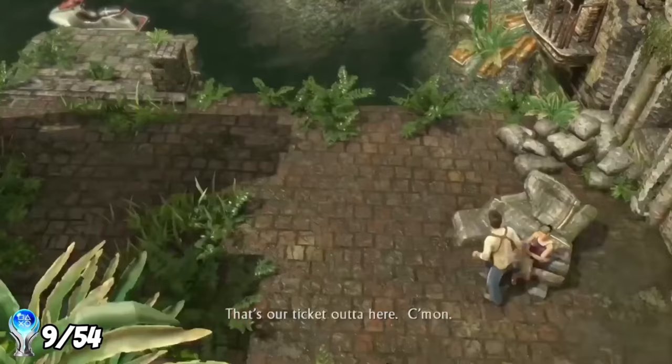The story of Uncharted 3 begins 2 years after the second game, with Nate and Sully entering a pub in London to meet a man named John Talbot, who is interested in purchasing the ring Nate always wears around his neck. Things turn sour as Nate suspects the money is fake — and he's right. This causes a good old-fashioned pub brawl, with Nate and Sully fighting everyone in the building including the bartender.